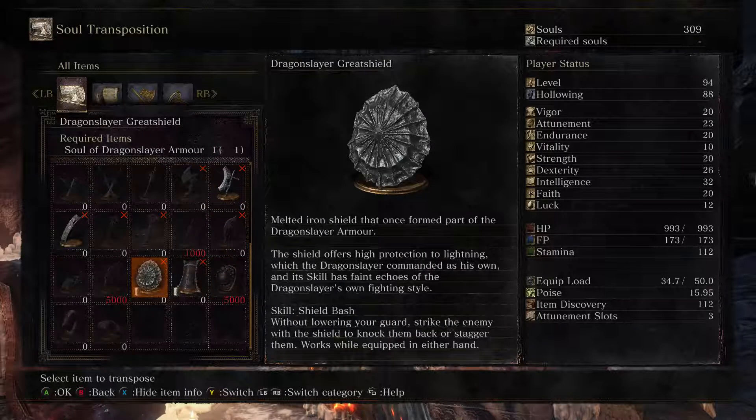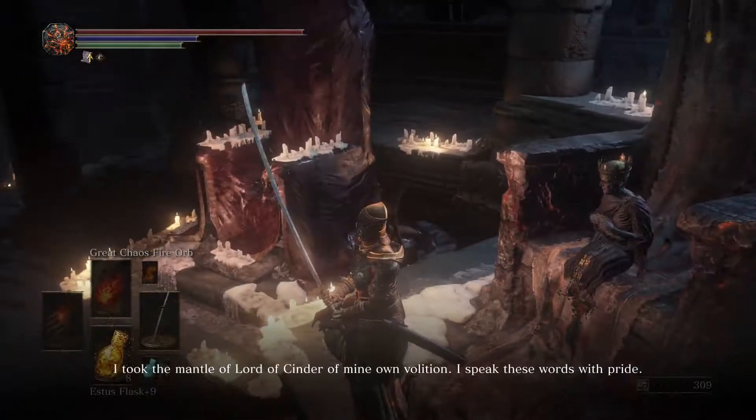We also have the Dragonslayer Great Shield, a melted iron shield that once formed part of the Dragonslayer Armour. The shield offers high protection to lightning, which the Dragonslayer commanded as his own. Its skill has faint echoes of the Dragonslayer's own fighting style - the shield bash. Without lowering your guard, strike the enemy with the shield to knock them back or stagger them. Works well equipped in either hand - that's pretty good.